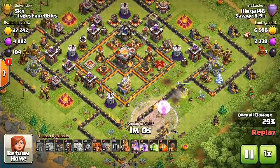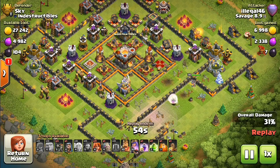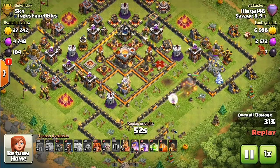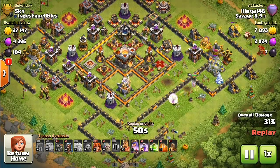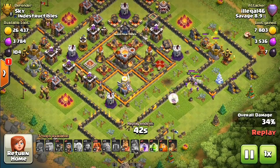Going with the Queen Walk, this is a pretty good strat for the Town Hall 9s. Definitely a better strat for taking on the 2 stars on the 11s, as opposed to the Baby Loon strat I like to use, which is extremely safe for getting that 1 star for sure.